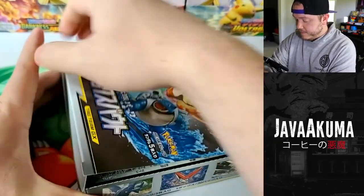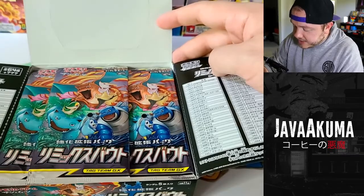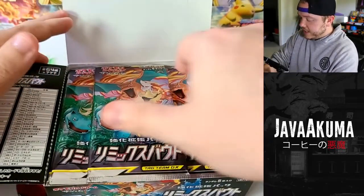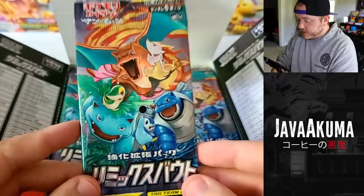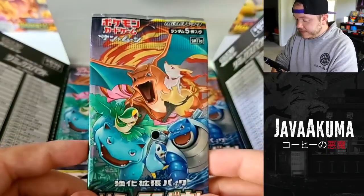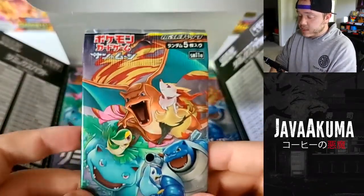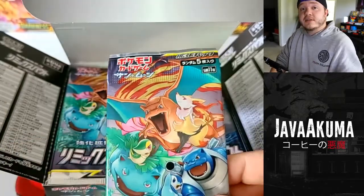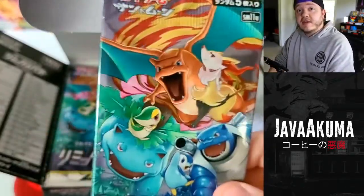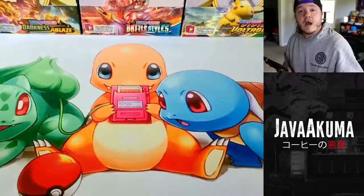Let me show you what a box from Japan looks like. On the left and right side of the box are card checklists - you can pull those out and check off all the Pokemon you get. Each box comes with 30 packs. The pack is pretty thin because Japanese main sets only come with five cards per pack. You're not guaranteed anything per pack - you can get a holo or not, a rare or not - it's kind of like opening a dollar store pack.